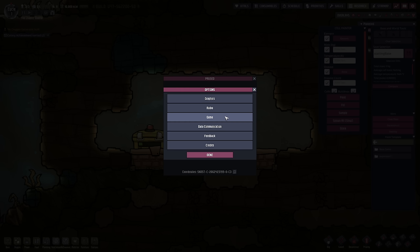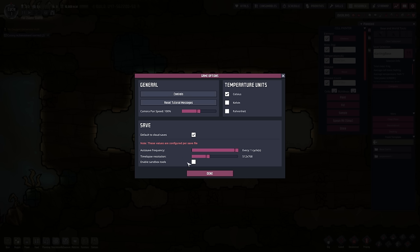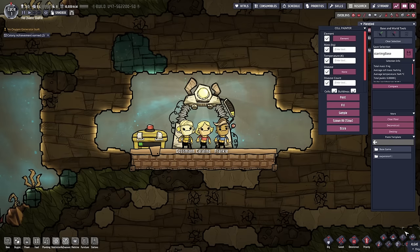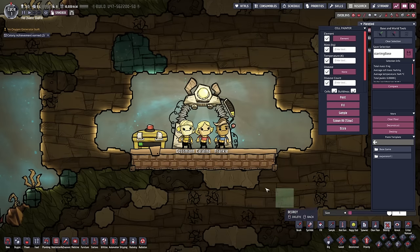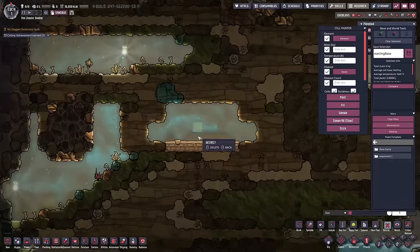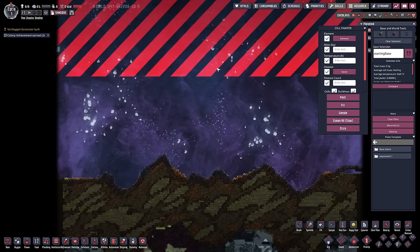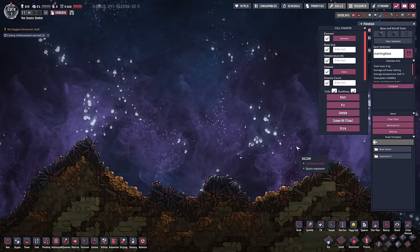First things first, we want to go into game options, then game, and enable sandbox mode. We can turn that on and get rid of all the duplicants - they can all go. Then we're going to go to the top of the map, and it's up here that we're going to be placing the rockets. We don't need a lot of space for this, so let's check them down around here.